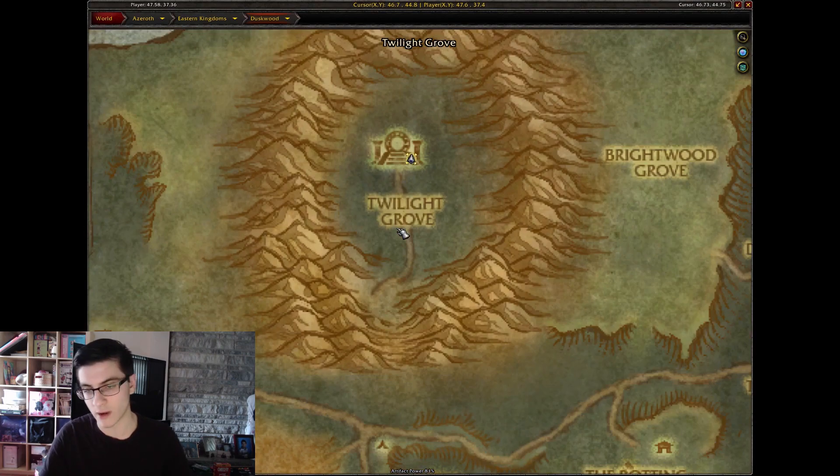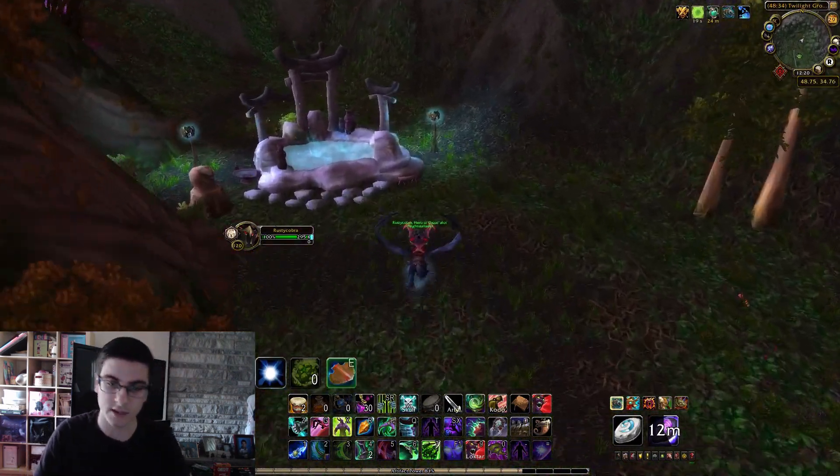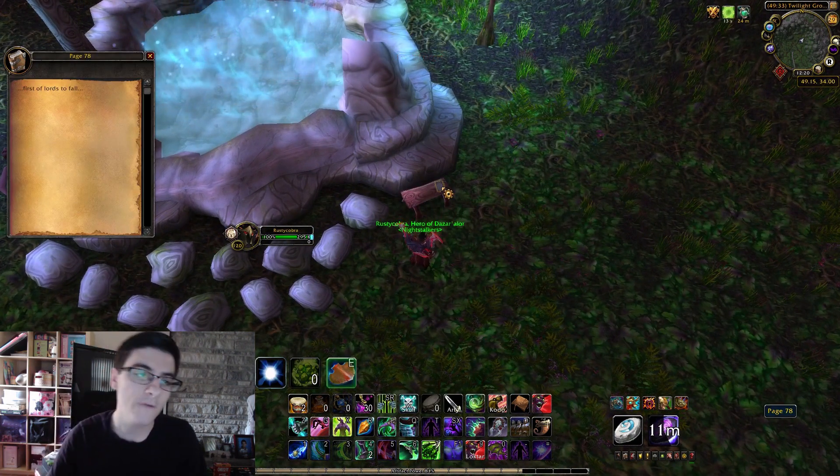I'm not really sure why they order like this, but whatever. Anyways, head over to Duskwood, head over to the Twilight Grove — that's normally where it sends you into the Emerald Dreamway. Over there, near the Moonwall on this bench, is going to be your second page, page 78.